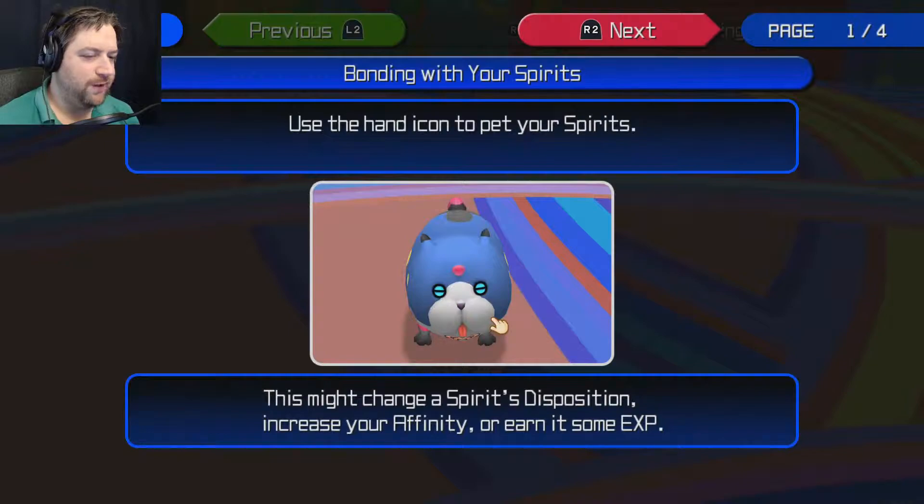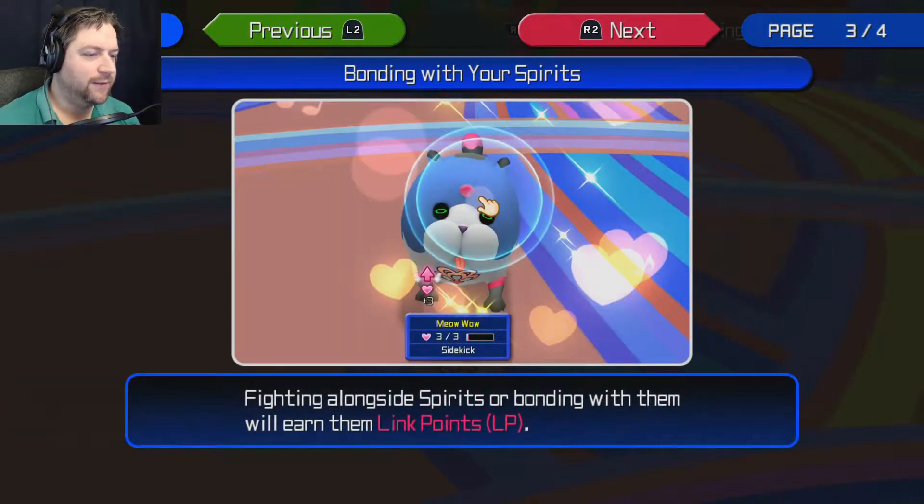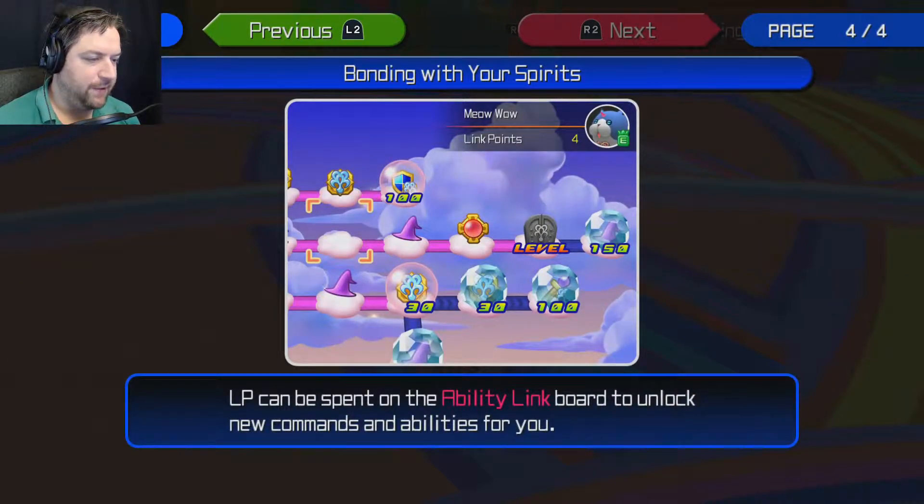Use the handle icon to pet your spirits — it's kind of cute. Petting them can change the spirit's disposition, increase your affinity, or earn it some XP. Use training toys to play with spirits and help them grow. Fighting alongside spirits or bonding with them will earn link points, which you can spend on the ability link board to unlock new commands and abilities.